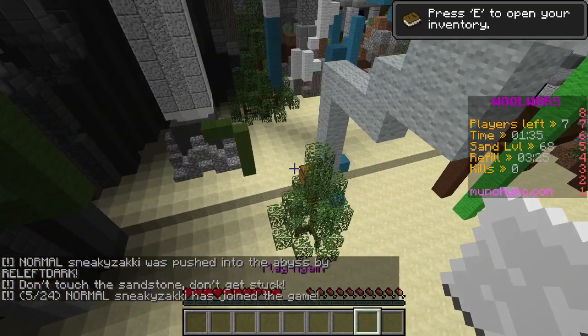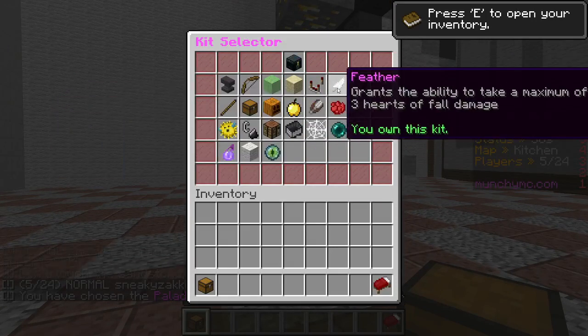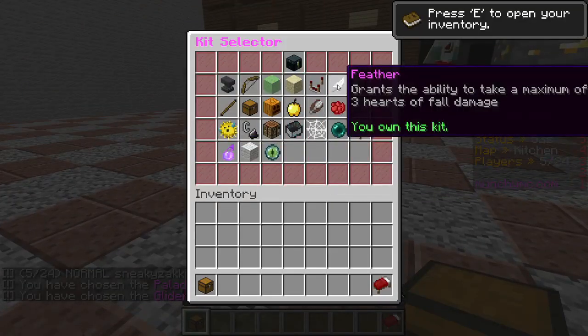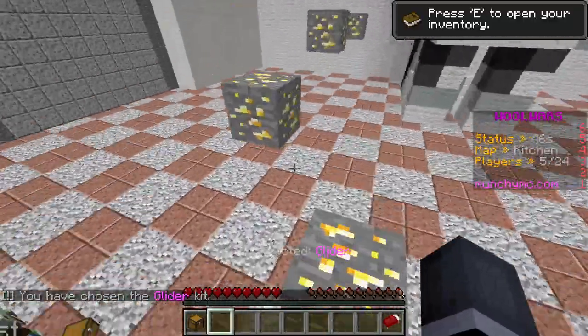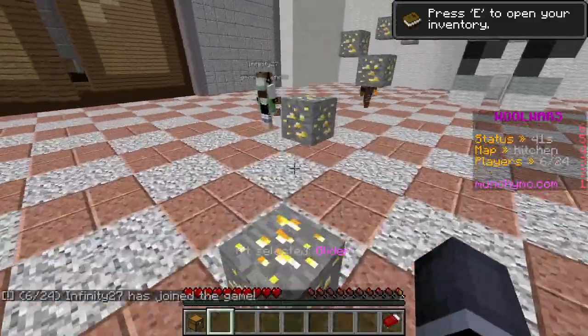Let's use the glider kit. Using all these nice kits is nice, but I'm not actually used to them, so it's not good for me. Although that feather kit is quite nice — grants the ability to take a maximum of three hearts of fall damage. I remember I used that and it was quite useful. I wish you could equip more than one kit, but then that would be OP.